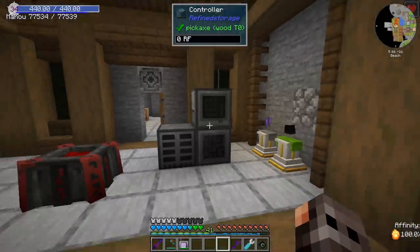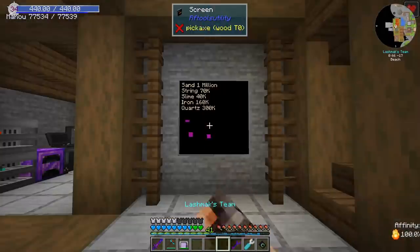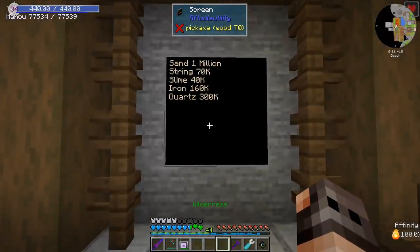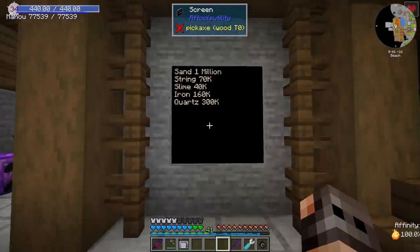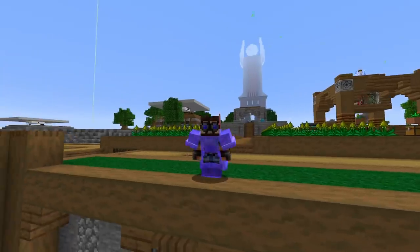This got me pretty excited — I think it's a nice project. I'm not going to use Refined Storage that much, but I would like to have infinite storage. Here are the items we're missing: a million sand, 70,000 string, 40,000 slime, 160,000 iron, and almost 300,000 quartz. So welcome to All The Mods.